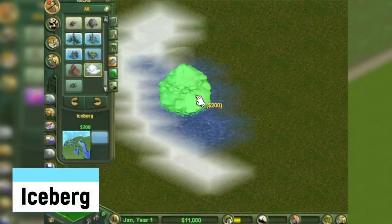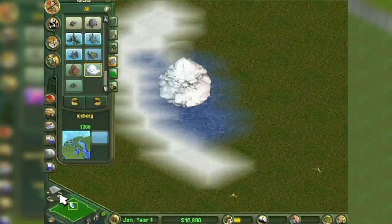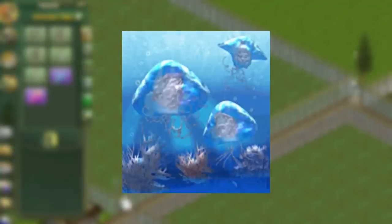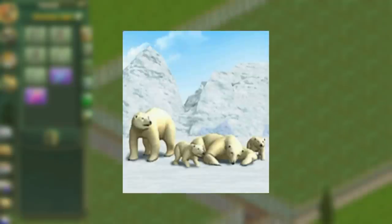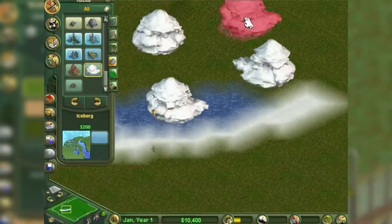The Iceberg is an unlockable item many don't know about, as it can only be obtained by winning the Excellence in Arctic Construction Award. This entails making highly suitable exhibits for arctic animals including the woolly mammoth, beluga, arctic wolf, Pacific walrus, lion's mane jellyfish, woolly rhino, narwhal, and polar bear. With this, you unlock a new type of rock — a massive iceberg — and gain half a million dollars. So yes, an entry for an iceberg chart about an iceberg.